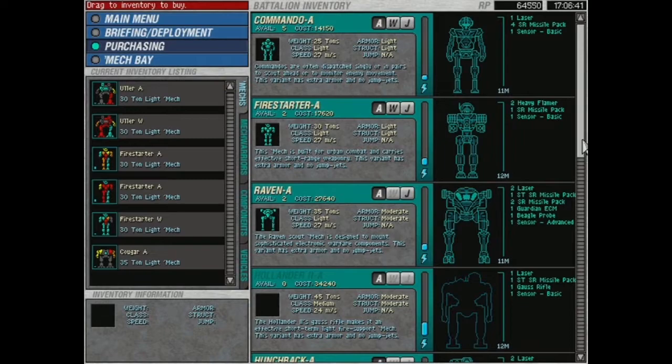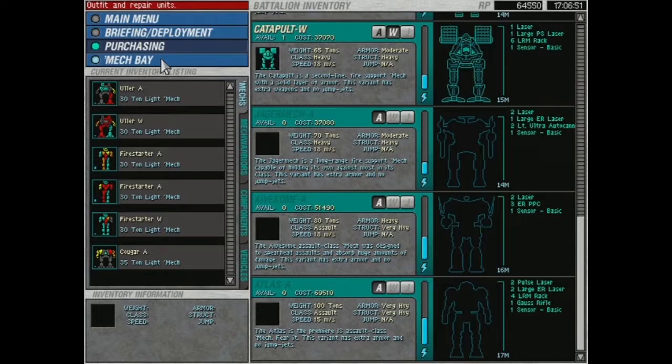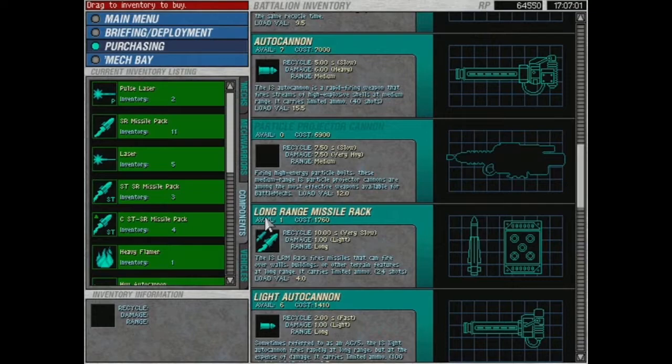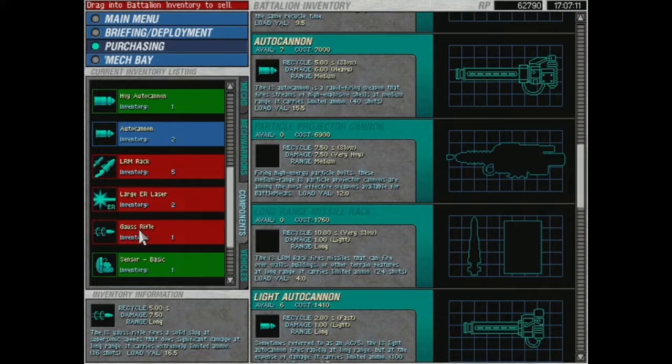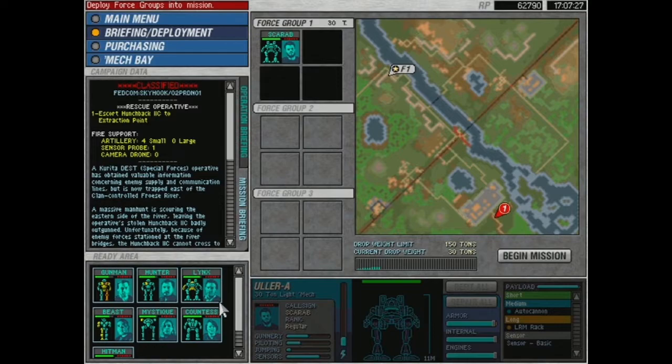Let's see if any other cool mechs are for sale. Oh, we can actually just straight up buy a Catapult now — kind of takes away the excitement of having salvaged one. We do things the old-fashioned way, through grit and determination and salvage. Still cannot buy a PPC, but they will sell us one LRM rack. The battalion command is being so stingy. There's a Gauss rifle — basically like a faster-firing PPC, but with limited ammo and more weight, so I usually don't bother.